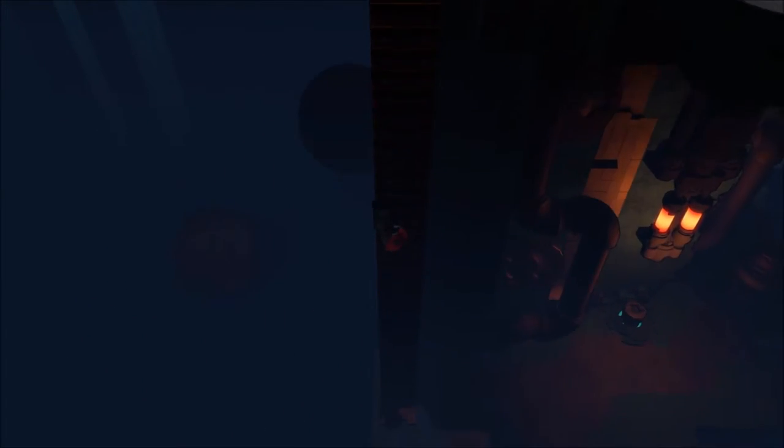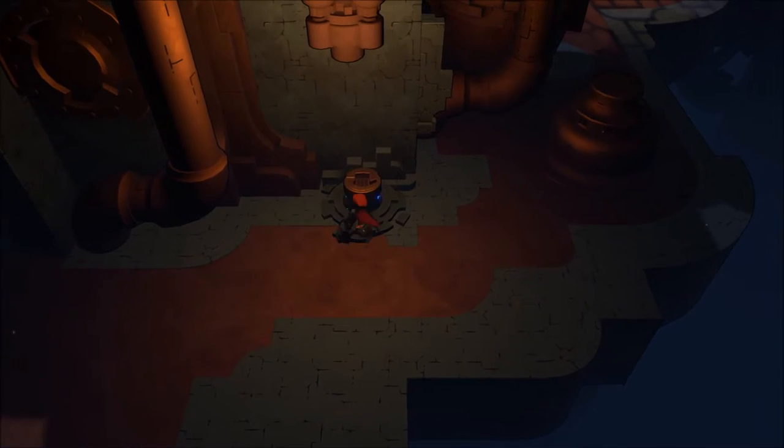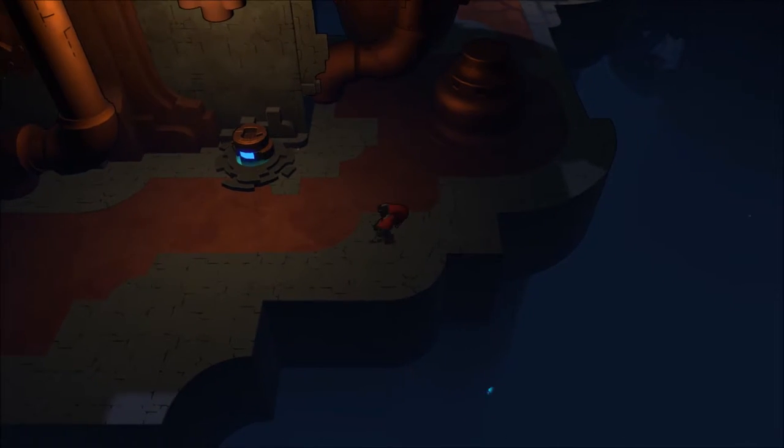Especially if you're doing a speed run, you're not going to have any sense of what happened — you're probably going to be like, 'What the hell happened at the end of the game?' But if you take the time to find the secret rooms — we call them the lore rooms — you'll learn more about the world.